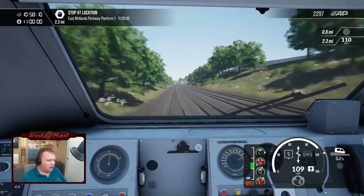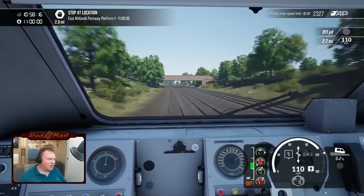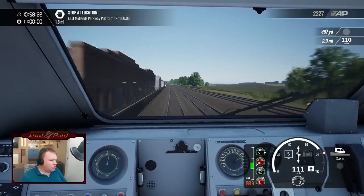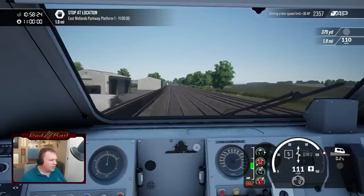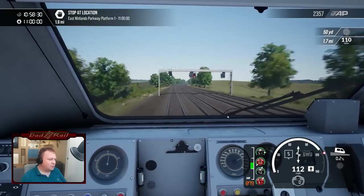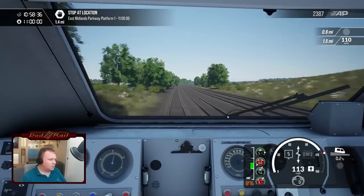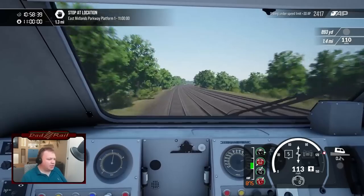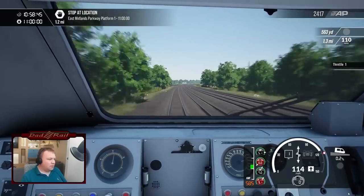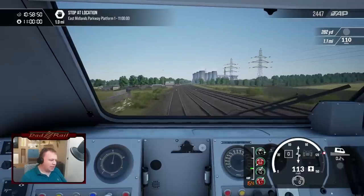I do like the way the signals are really pronounced in this. On other routes the signals don't really pop out, but on this route they seem quite good. As we come round the corner you can see your red off to the right and your green there — your signals are popping out against the background, which is really nice. 1.4 miles to East Midlands Parkway, our only stop on today's journey. Getting the power back down. We know we're getting near East Midlands Parkway because of the cooling towers at the power station.